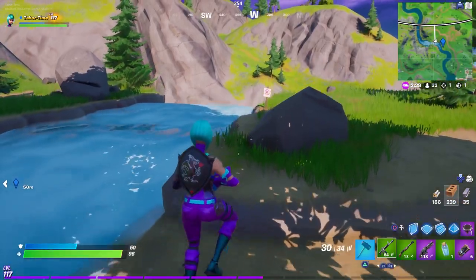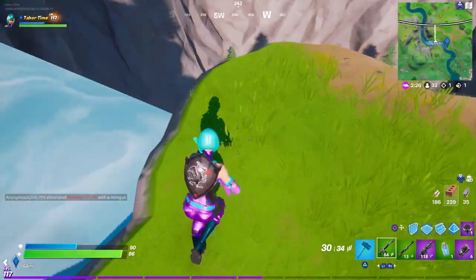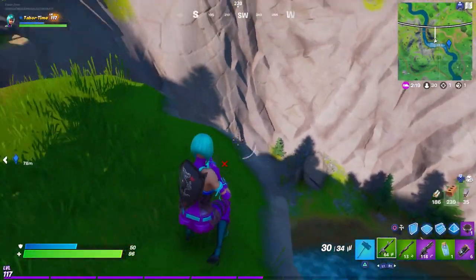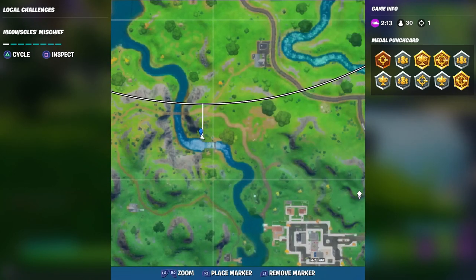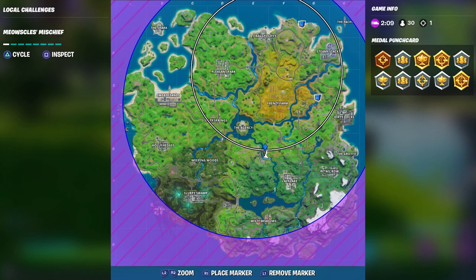Coming up here, this is gorgeous gorge. Let's see if we have to drop down — nope, it shows up right here. You could go down there or just do it right here on this ledge. This is the exact location on your mini-map: rapids rest is right there, gorgeous gorge is right there.